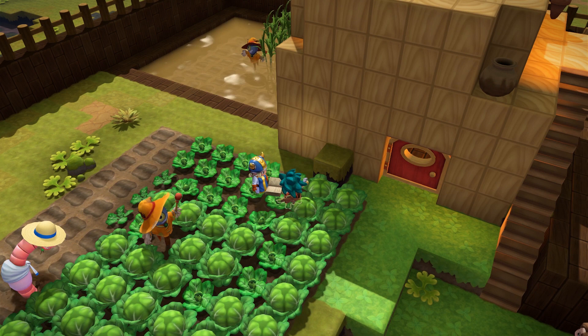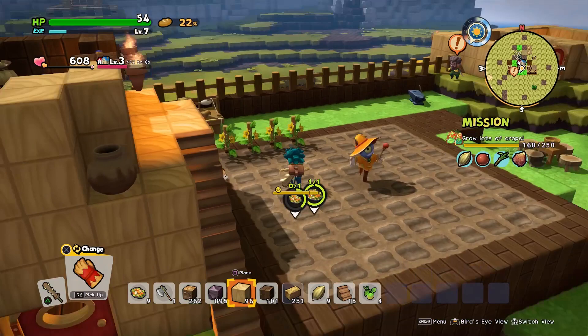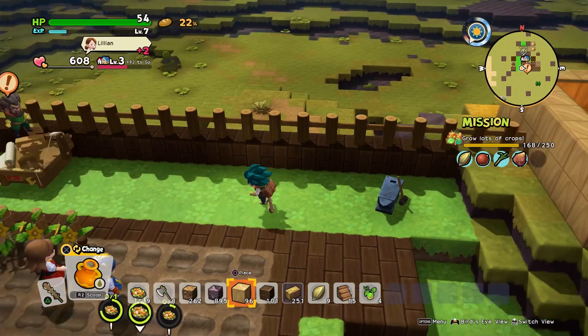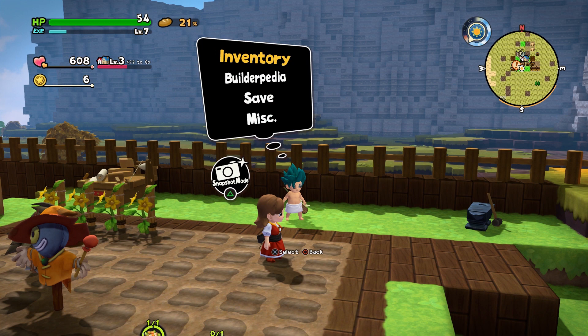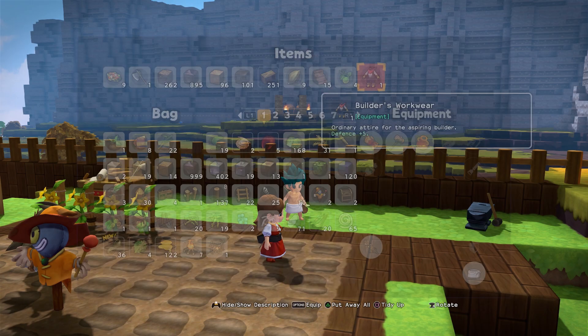We've learned a new recipe. If I can figure out where to make it - there it is. This is dumb. The Builder's Workware is actually better defense. Well, I don't like it though.